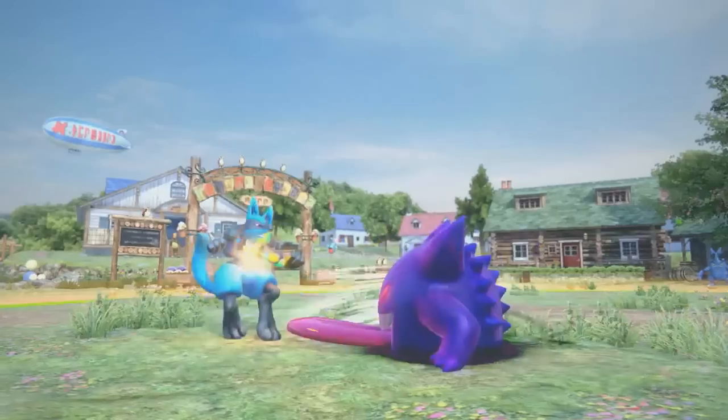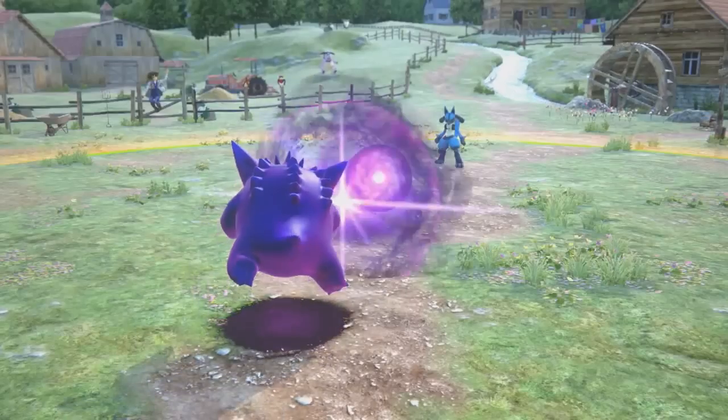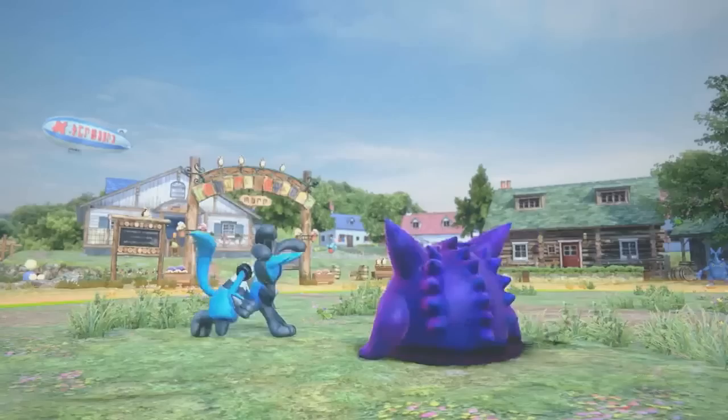Gengar himself looks to be a kind of trickster character. Every time he dashes, he becomes temporarily ephemeral which may make him a little harder to pin down. At times during his trailer, we also see that his legs have phased through the ground making him slightly shorter. We're not sure if this will affect his hitbox, but it's an interesting detail to include.